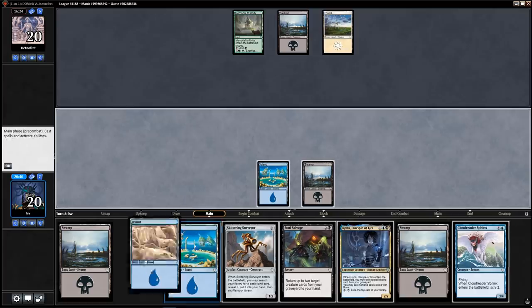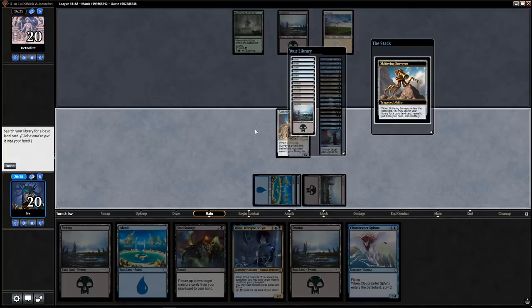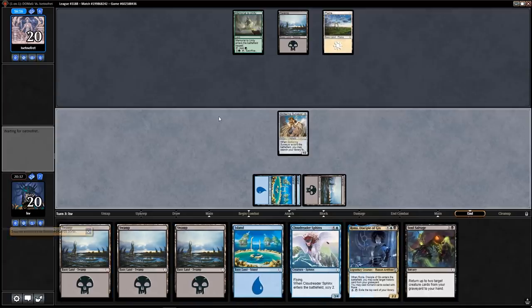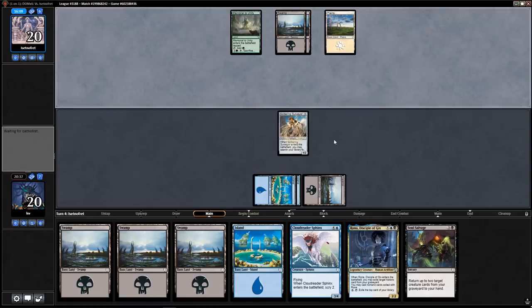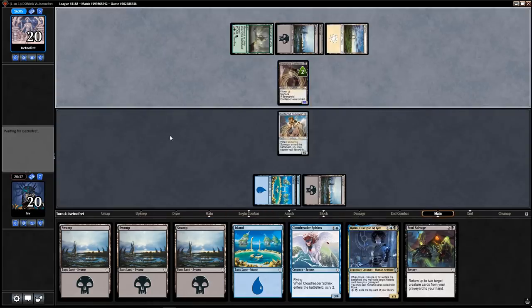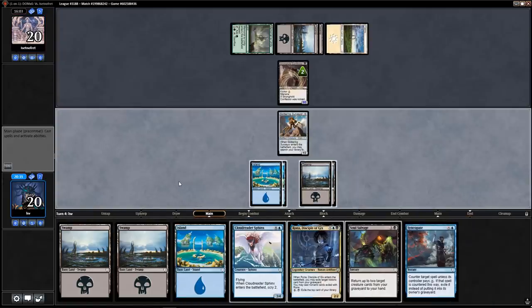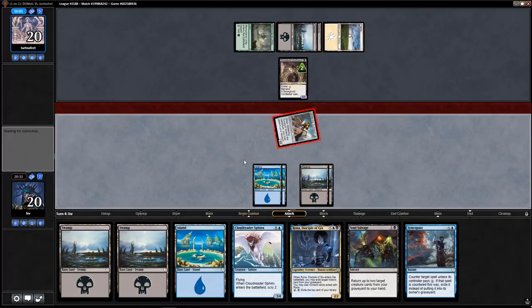Cloud Reader Sphinx — that's a good one. Let's get Surveyor so we won't be missing land drops this game — feels really good to be playing just two colors in Sealed. My opponent expects me to play a card they can use removal on. Three-three menace — I don't really like that. Syncopate — I would have liked to draw that earlier but this is fine.